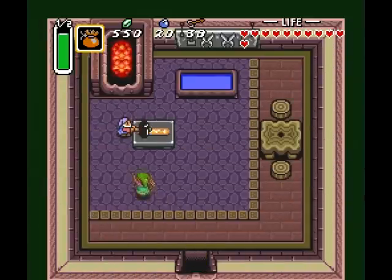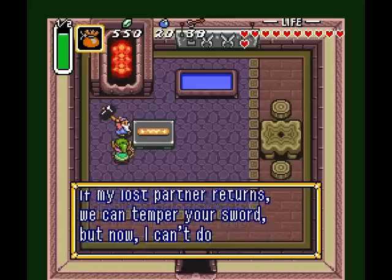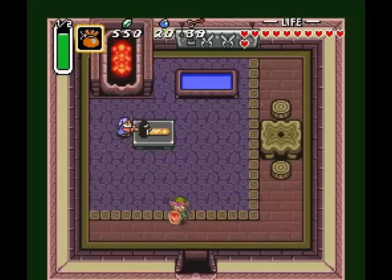Over here is the Smithy. His partner's gone. He can't temper our sword, so we leave.